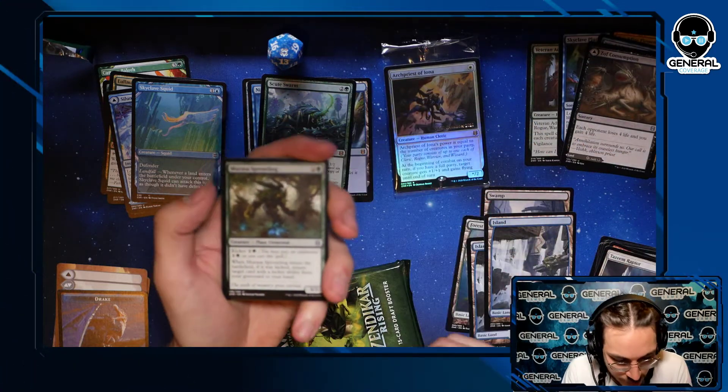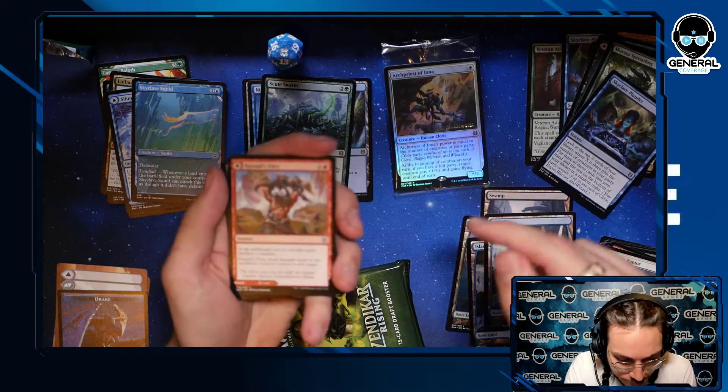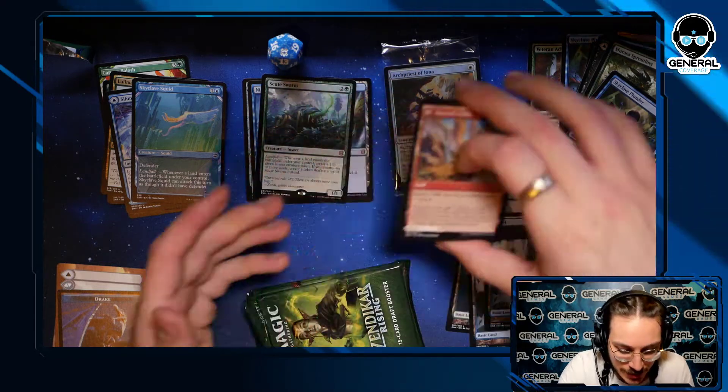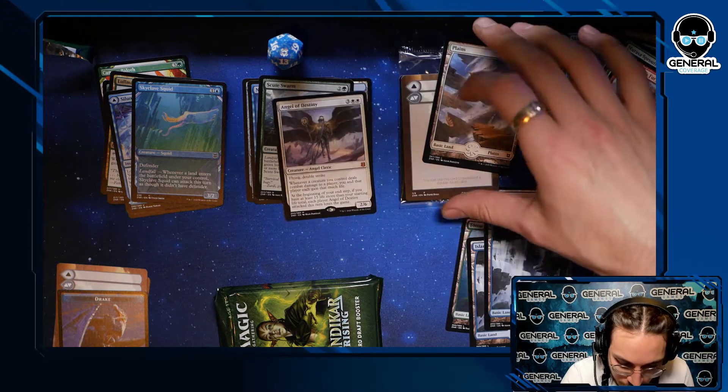Nothing fancy in the uncommons slot but we got Sprout — with kicker, return a card. Skyclave went through that one. Skyclave Fury — sacrifice a creature to fling it, pretty much Fling but with a land on the flip side as well, which is cool.